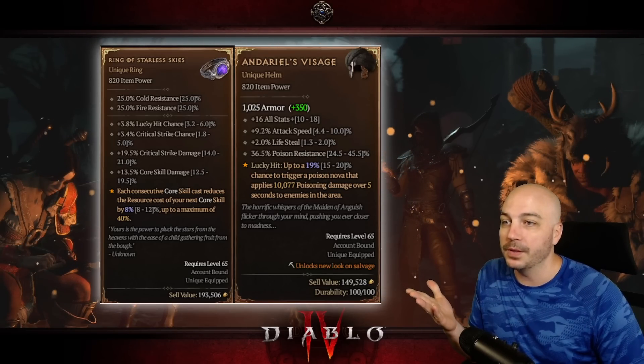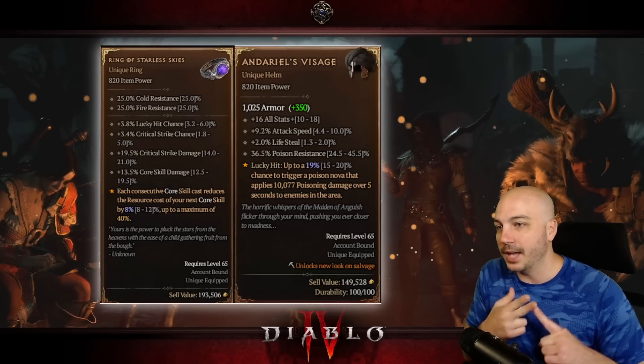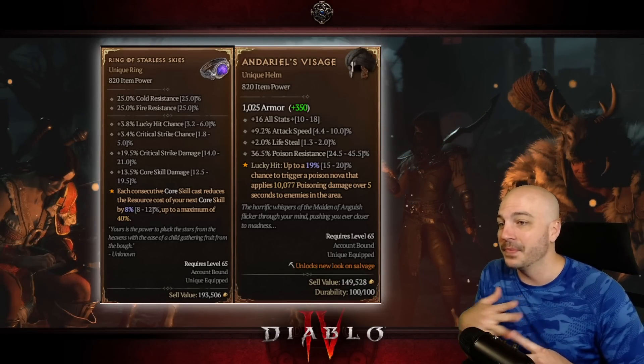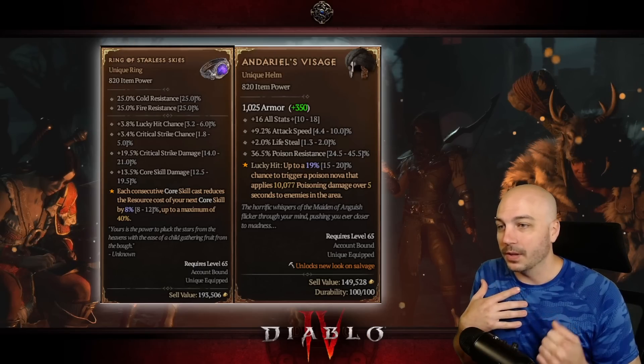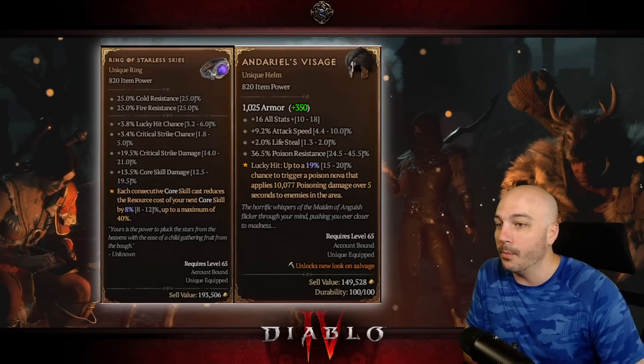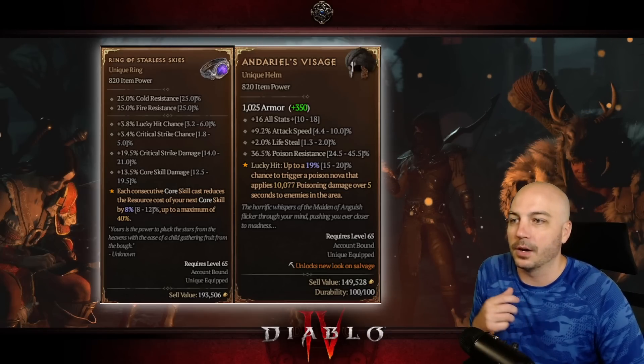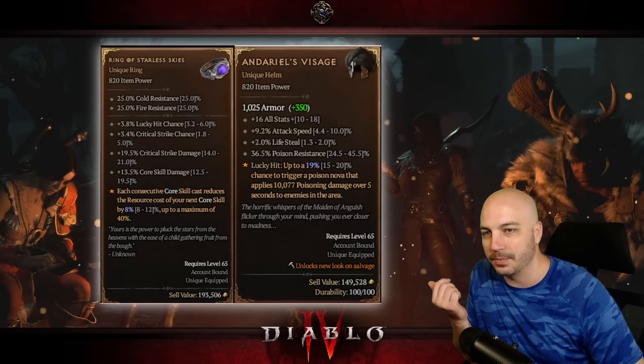Over here is Andariel's Visage. It has all stats, attack speed, and lifesteal — as far as I'm aware that's the only percent lifesteal in the entire game. It also has a lucky hit 19% chance to trigger a poison nova for that damage. So that's kind of an homage to the older Andariel's Visage, also getting the life leech and attack speed.